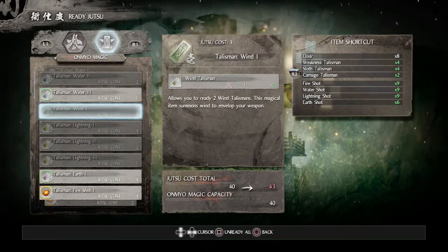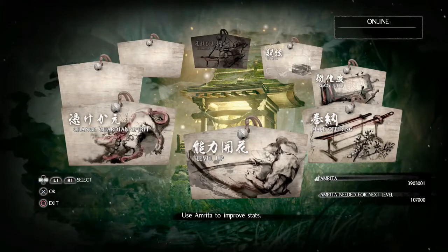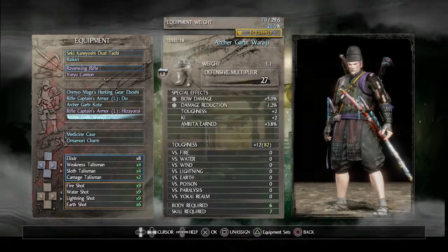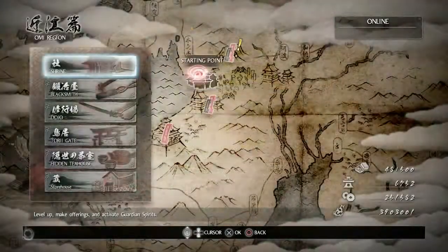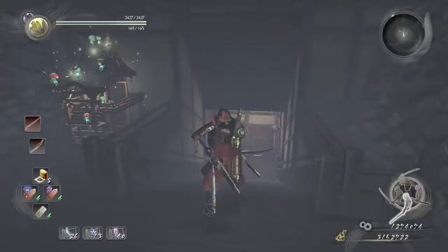Let's get started. I'm just gonna go into my equipment so you know what weapons and armor I have, and then on the next video the mission we're going to is the Demon King Revealed.